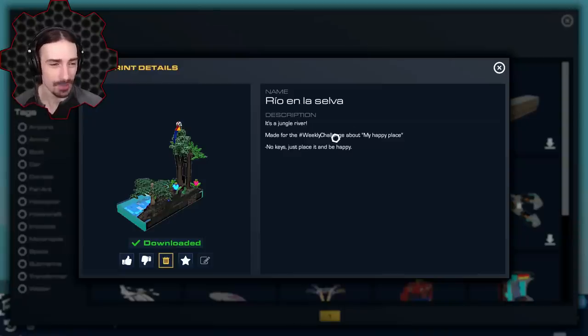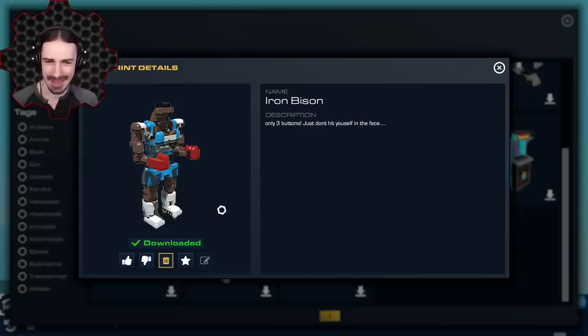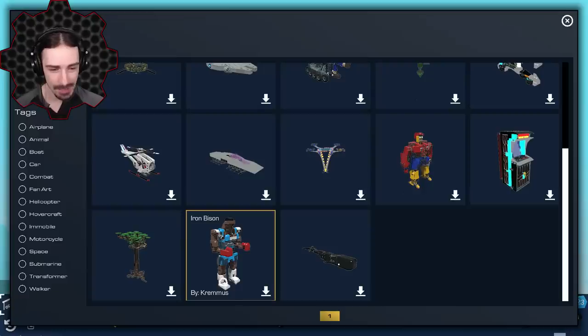Up next we're going to be looking at this thing which looks like a boxer called Iron Bison. I don't know if this is a game reference I'm not familiar with, but it says there are only three buttons — just don't hit yourself in the face — which is exactly what I fully plan on trying to do. This is made by Kremis.